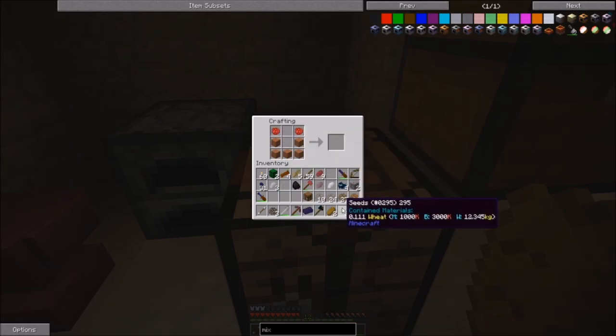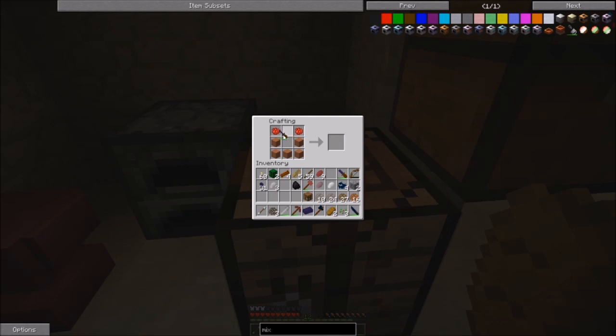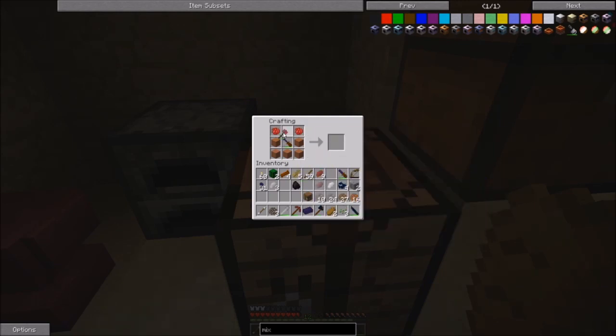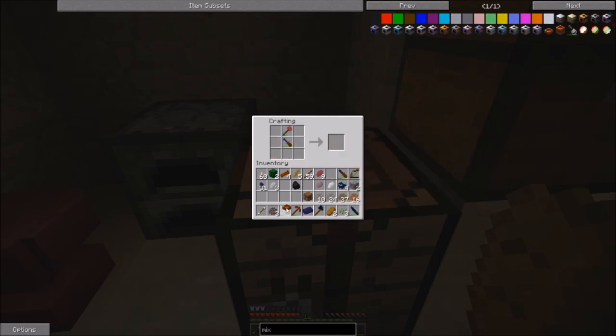Also, for dyes, eventually you can kind of double up the amount of dye that you get out of a flower, but for now just do the regular vanilla thing.